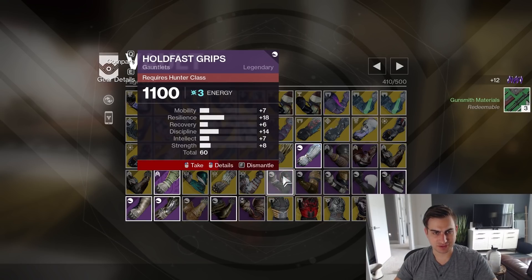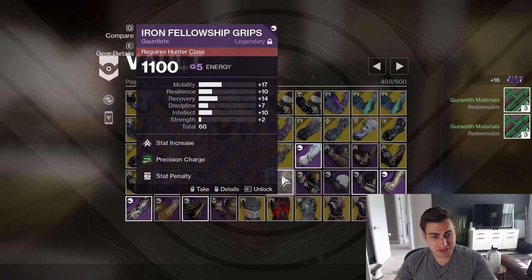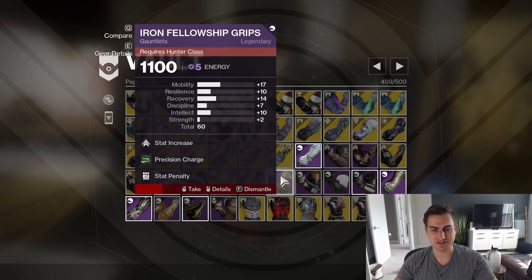Holdfast at 60 — no. Whatever this is at 50, because it's got a stat penalty — actually it was 60 base, I think. Whatever. 60 Grips of the Exile — that is for Transmog now. Flowing Grips Coda — very spiky but the spike is Resilience, so probably don't need that.